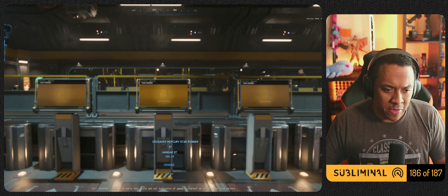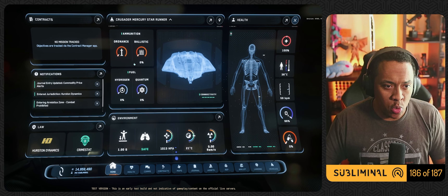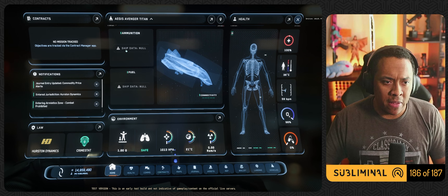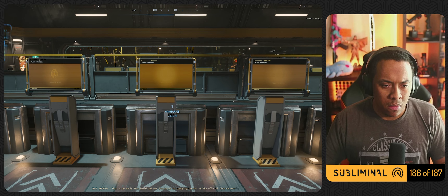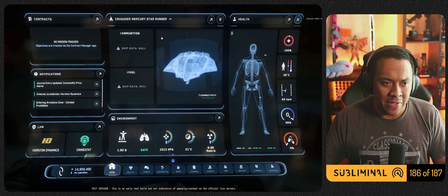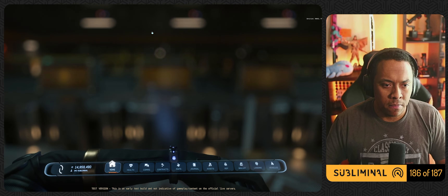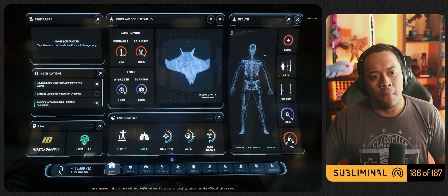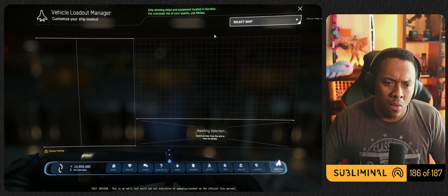Let me show you what that looks like. I'll go down here and pull out the Mercury Star Runner — actually retrieve it. Okay, the ship is there. Now we actually have our ammunition and fuel information for the MSR. If we pull out another ship, the Titan, we have no information on that yet. Going to the terminal, it should store the MSR, which it did. The MSR has definitely been stored, and now I can see the Titan in the menu. That works like I would expect.